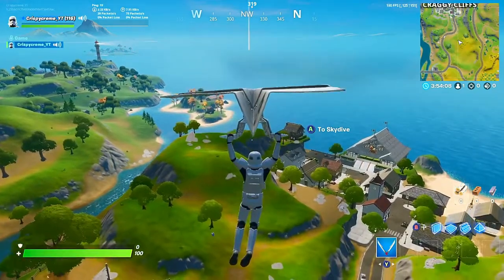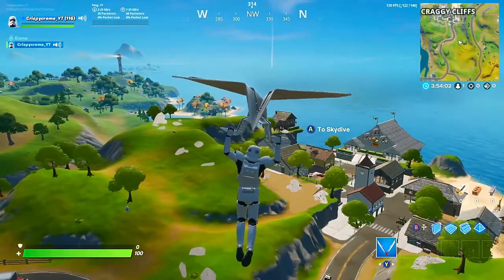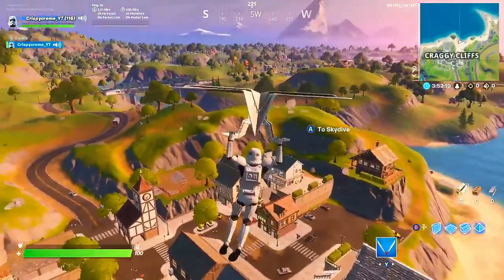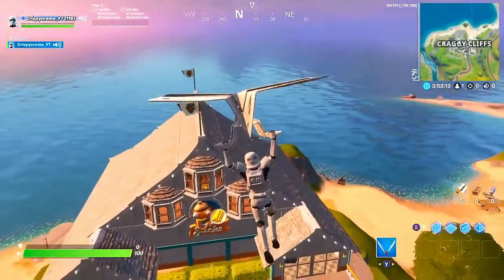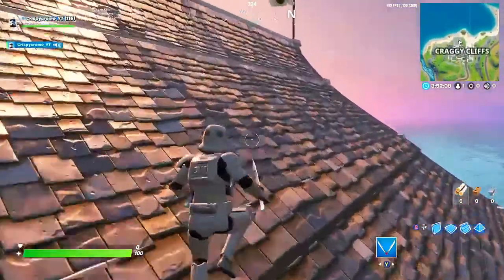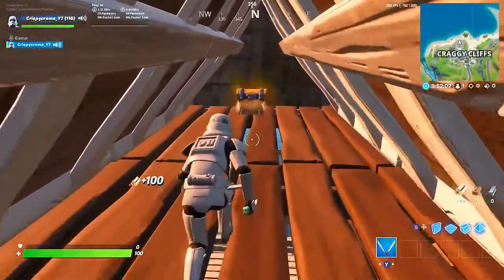What's up guys, Chris back at it again with another breakdown video. Today we are tackling Craggy Cliffs. When you come to Craggy, there's a couple different ways you can go about it. A lot of people tend to go towards the large building here — I just call it Fishy Sticks. What do you guys call it? Put it in the comments.